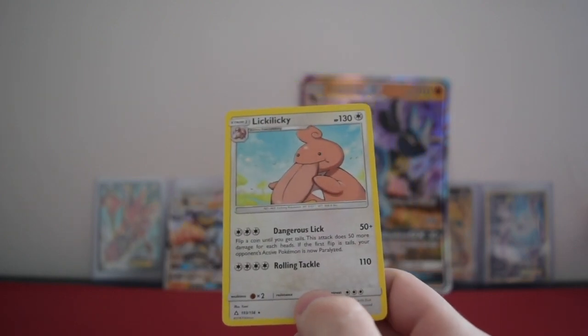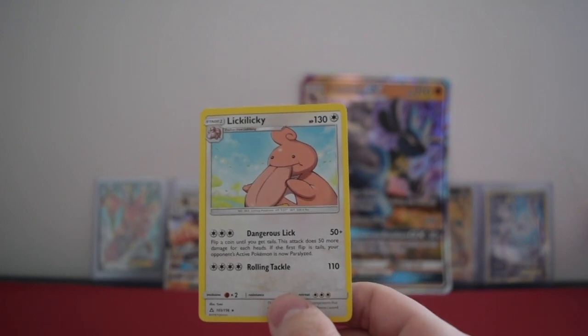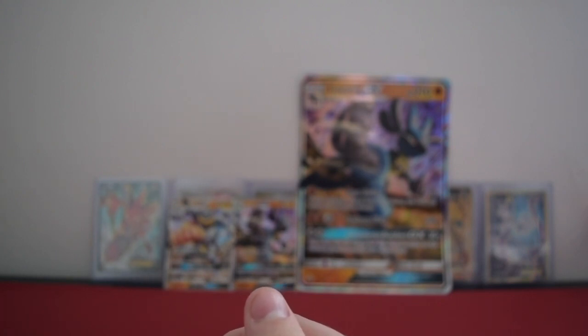The name of that card is just amazing — Lickilicky. Lickilicky is what it evolves from... yeah, of course it is. Well, thank you Ultra Prism. Yeah, that's great.